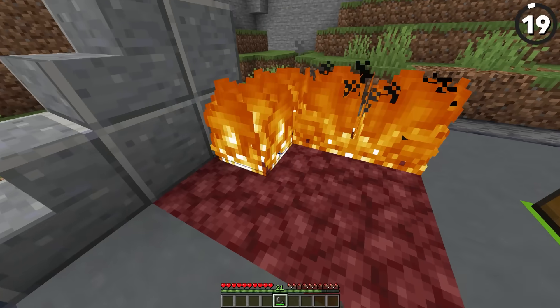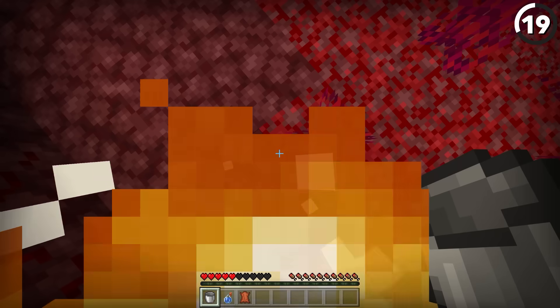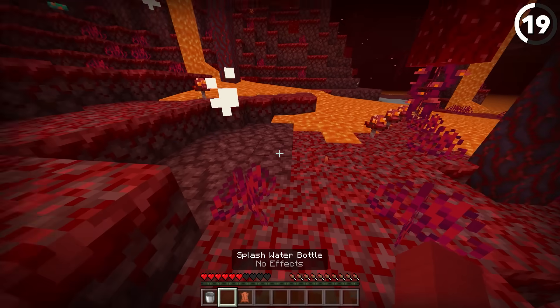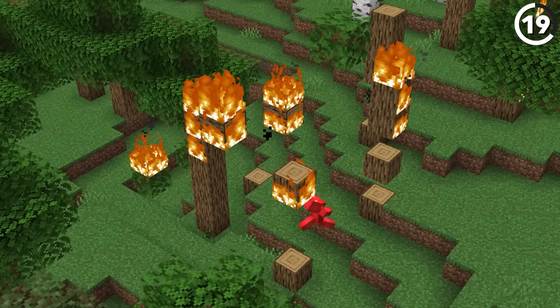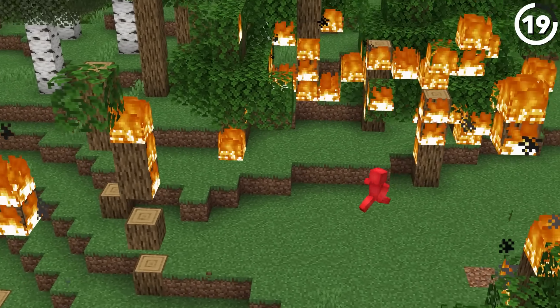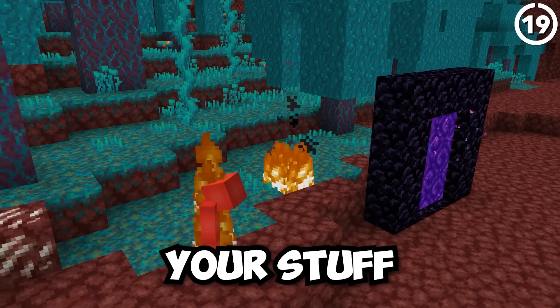If you need to quickly get rid of some fire in the nether, a good way to do that is by brewing up a couple of splash water bottles. Since these not only extinguish ourselves when we catch on fire, but they can also clear a plus sign shape out of the fire that catches on the ground. So if you need to make sure that your items don't burn, it might help to throw down one of these. That way, even if you burn alive, at least your stuff won't.